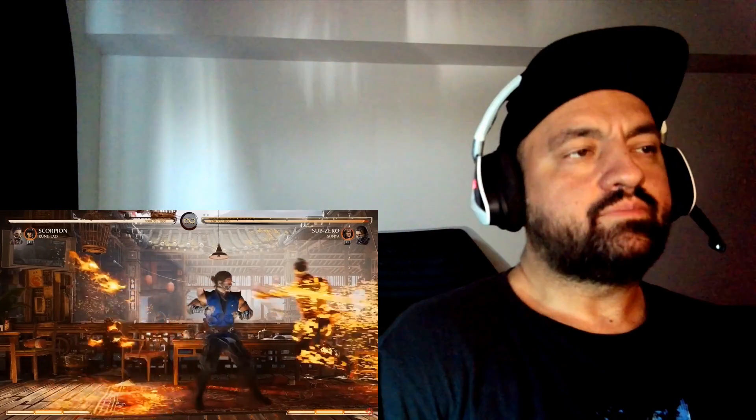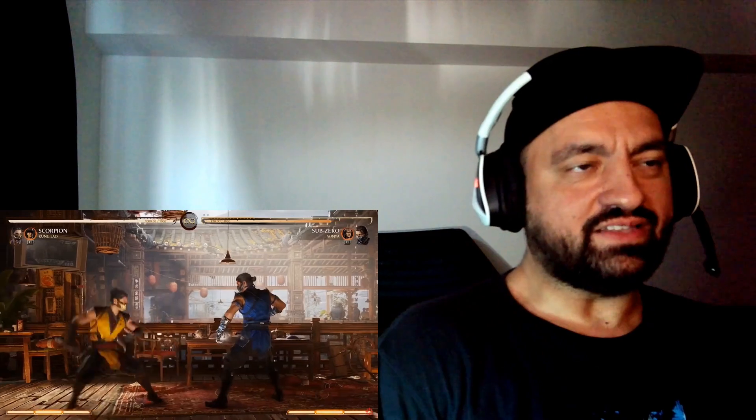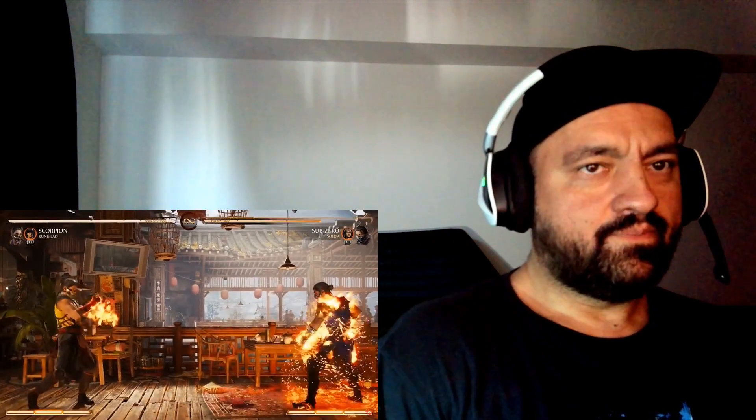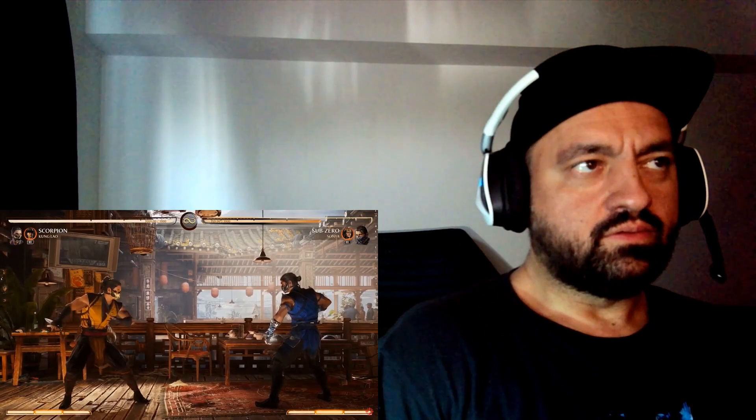Scorpion starts off with the spear and the teleport — hey, I know my Scorpion! You get 'Get Over Here,' and then from Deadly Alliance, hellfire. You get a slide that tracks. In this game it is a low — it is not unblockable — but if you use the EX version, it gives you the classic unblockable version that lights you on fire.